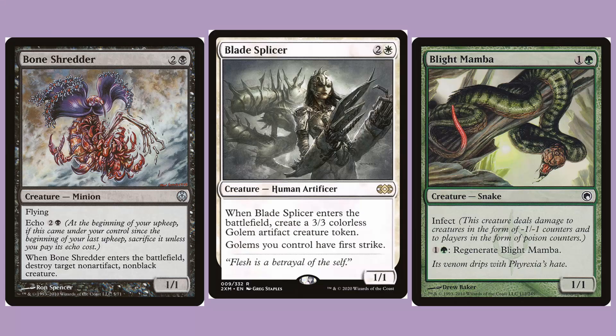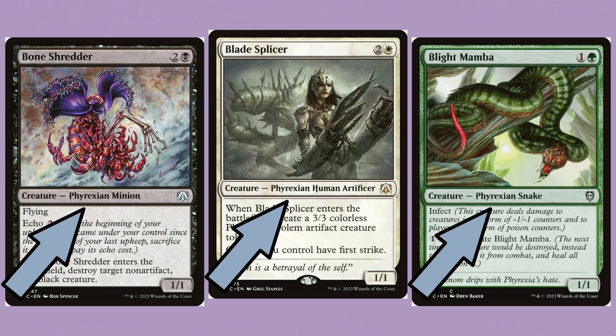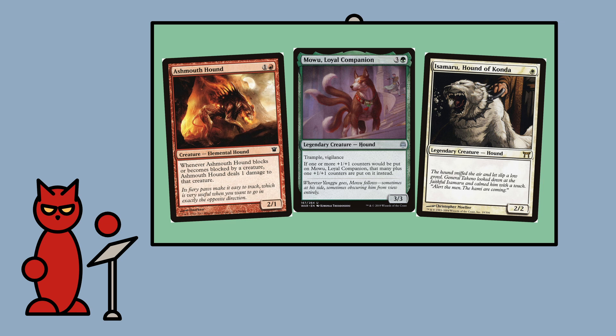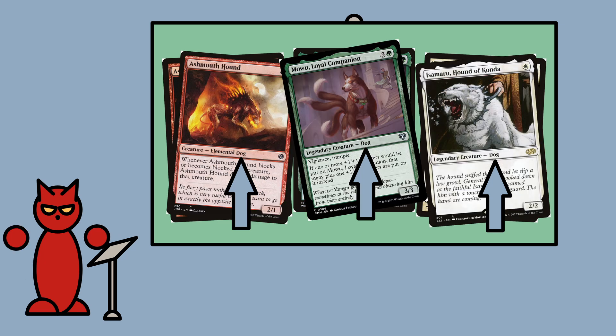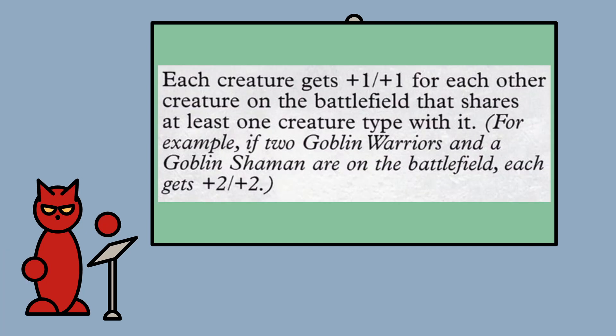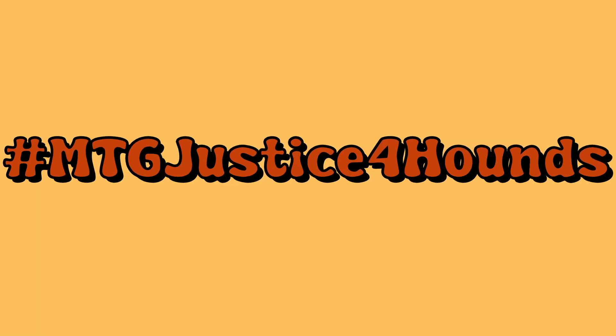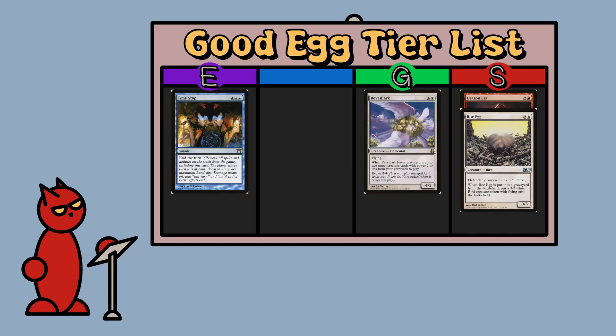They did it with the eggs and they did it with Phyrexians too, retroactively going back and adding that subtype to a bunch of cards. The worst one for it is Hounds — Hounds used to be a creature type but then they decided they didn't want that anymore so they changed them all into dogs. Have you seen the card Coat of Arms? Imagine how much more confusing this is to play now that the cards on the table don't even have the correct creature types printed on them. I would love for them to stop doing that. Anyway, just like Dragon Egg, this is the gold standard for good eggs — S rank.